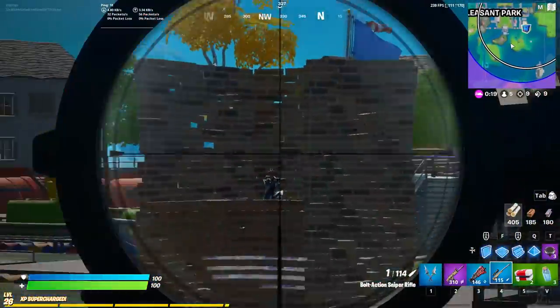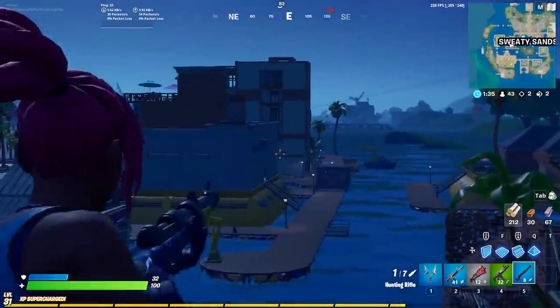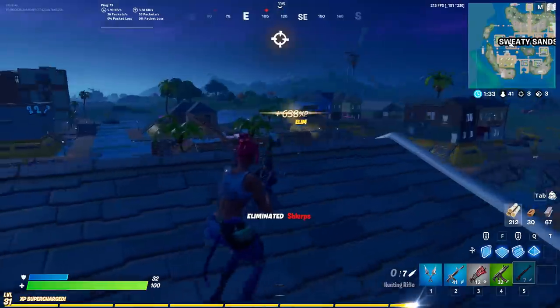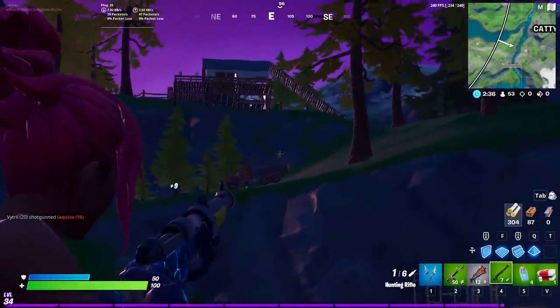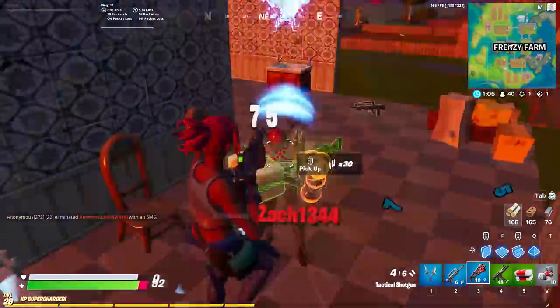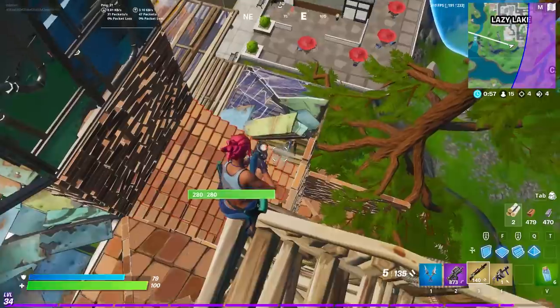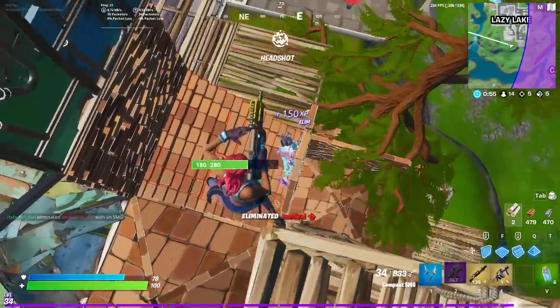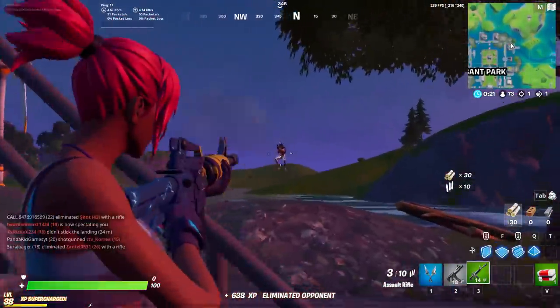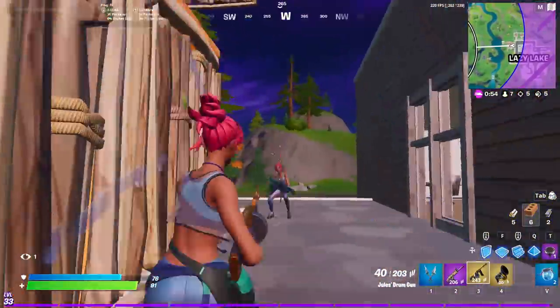The bolt-action sniper and hunting rifle have been unvaulted, and the heavy sniper has been vaulted. I don't mind this change too much, mainly because I love the hunting rifle. My only gripe would be the amount of snipers in Season 3 — it feels like everyone has one, and the fact you can get them from chests is really annoying. Last weapon change is that the P90 was hotfixed on day one of the new release. Epic nerfed its close range accuracy, fire rate, and damage, but it's still better than every other shotgun or SMG.